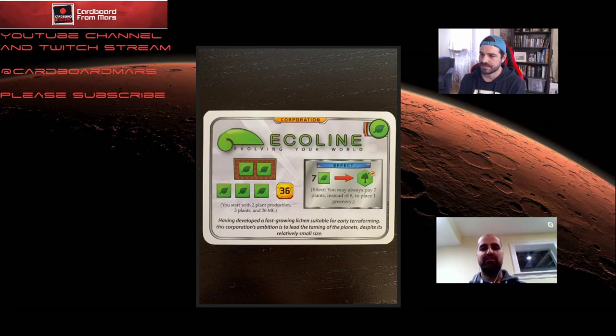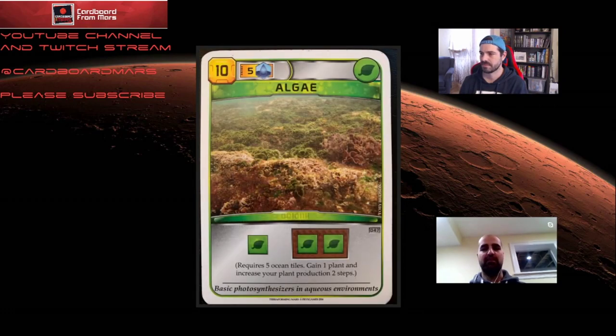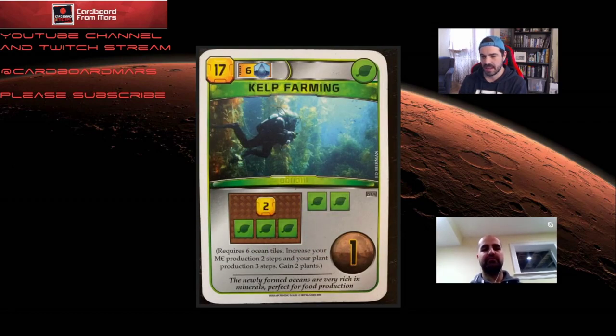What cards are good for Ecoline? Obviously plant cards — anything that gives you plant production, like kelp farming or algae. A lot of these cards have fairly strict global requirements though. Algae requires five oceans, which pegs it as a mid-game card at best. Kelp farming also has a restrictive ocean placement requirement. Even so, in the mid game these cards are very good — you get roughly a greenery tile and a half out of each.